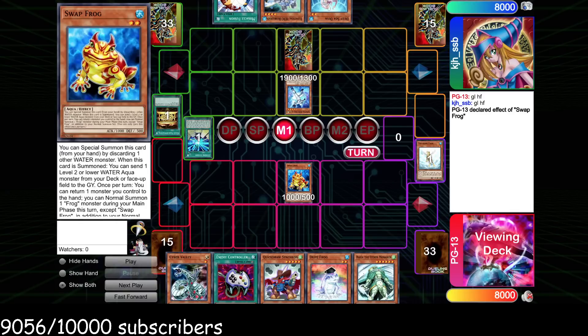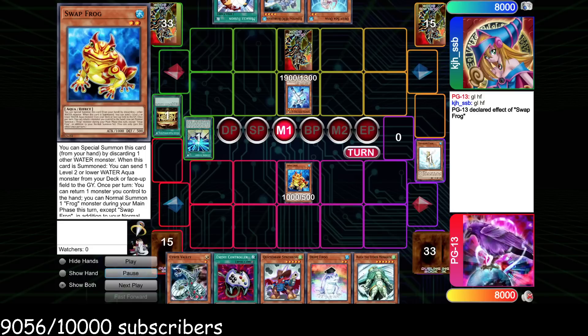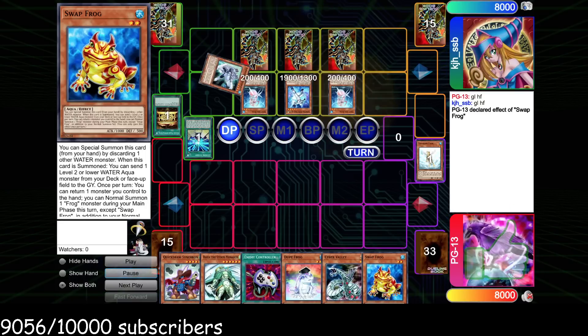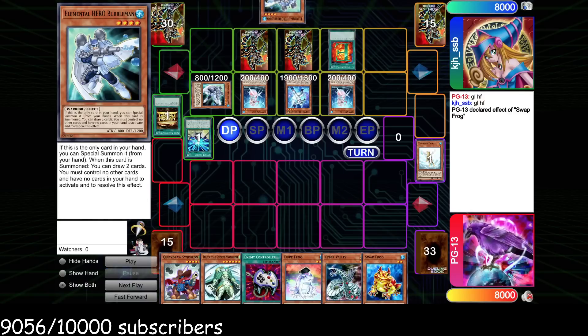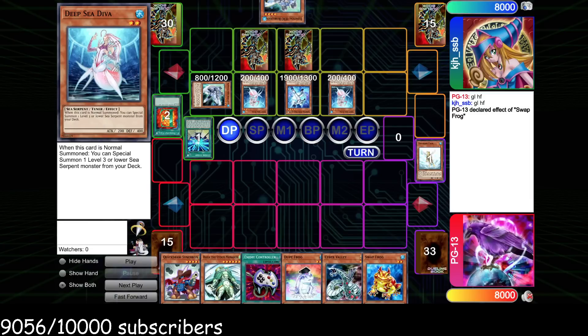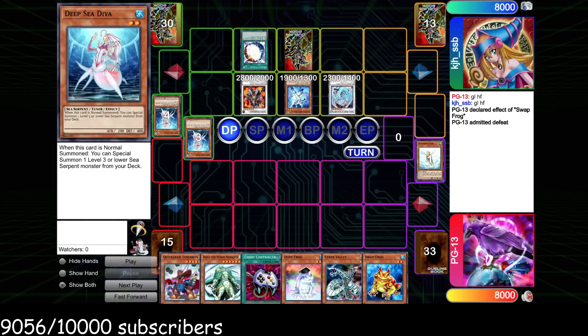I normal summon Swap Frog, send Dupe Treeborn Frog — the reason I make this opening instead of getting crazy with quick draw, enemy controller, etc., is because this is what I would do versus Hero Beat. I'd just get my Treeborn Frog in the graveyard, next turn I can do some cool stuff. I bounced my Swap Frog and passed. He sets Miracle, sets E-Call, normals Diva, specials Bubble Man, E-Calls for another Bubble Man. Now Bryo plus Goyo plus Absolute Zero is about 8100 so he doesn't even really need the E-Call, but he can — this is hella lethal.